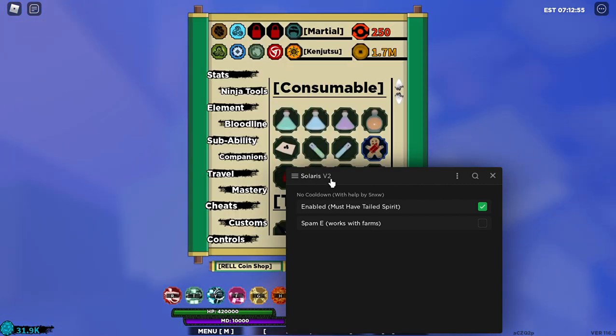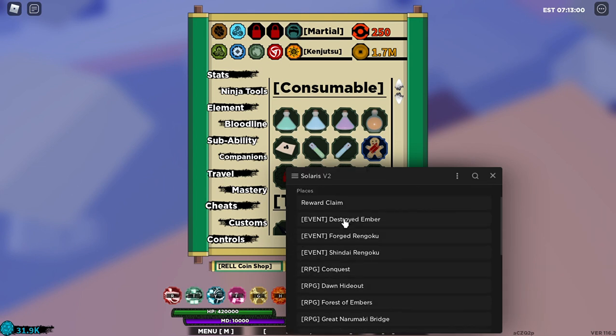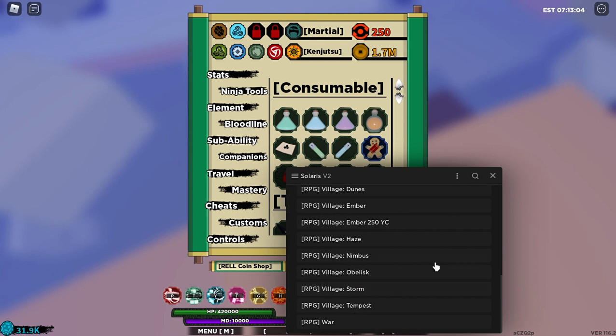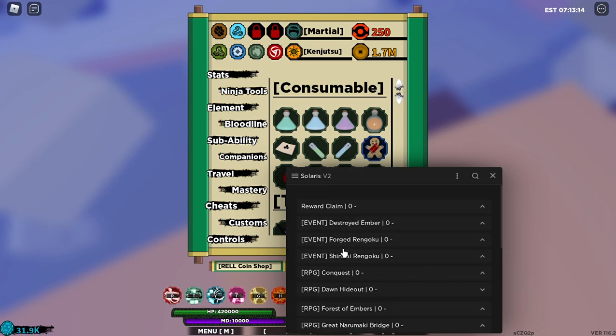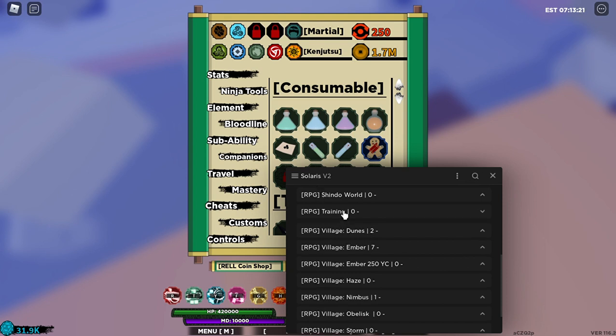This thing right here is OP — it teleports you, instant transmission to any village anywhere. Very OP and it gives you a free game pass while activated. Private teleports — I think it stores the private server code, so I've traveled to training grounds and I think it will store the private server within training grounds.